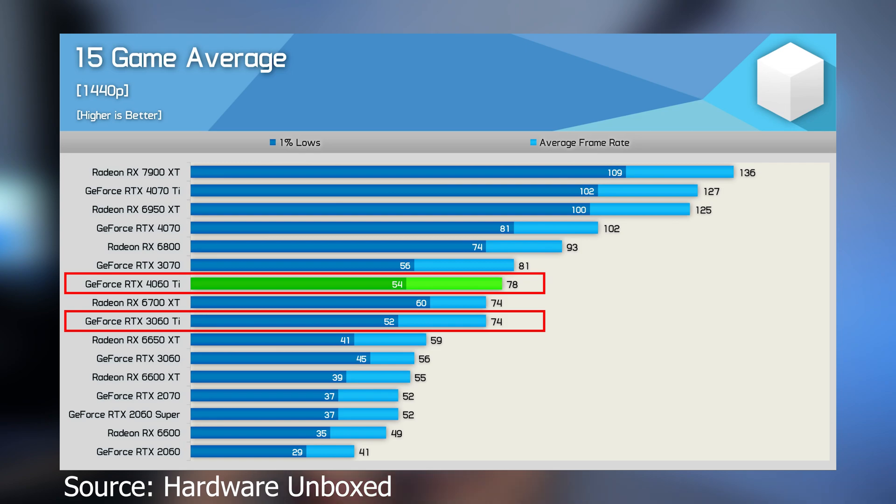So today I wanted to look at a proof of concept. Something that was brought up in several different reviews of the 4060 Ti was that it was basically a 3060 Ti in performance. Looking at Hardware Unboxed and their review, on average the 4060 Ti only outperforms the 3060 Ti in average frame rate by about 5%. So the whole proof of concept I wanted to go through today was how easy is it to just take a 3060 Ti and overclock it and get that 5% through an overclock.